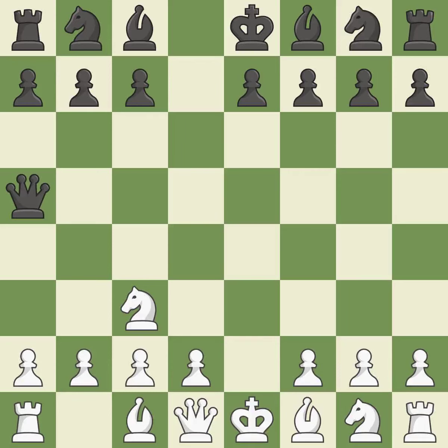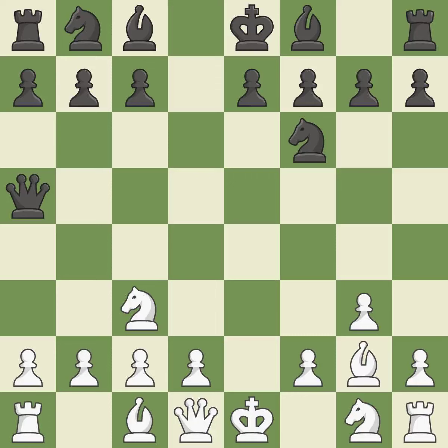Qa5 removes the attacked queen from the center. After white moves their d-pawn to d4 or d3, the knight on c3 will be pinned. By doing this, a knight moves out of its beginning square and into the action, while the bishop grows and gains flexibility on the long diagonal.